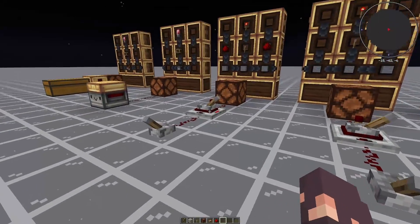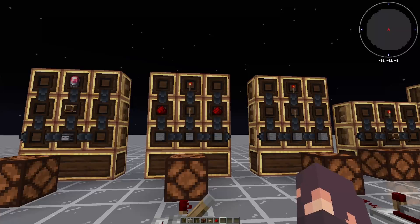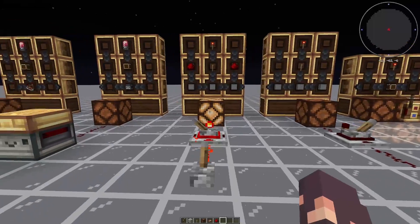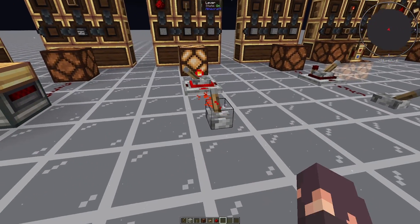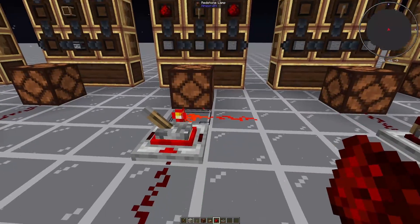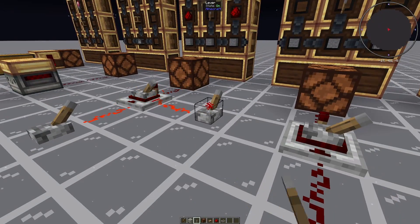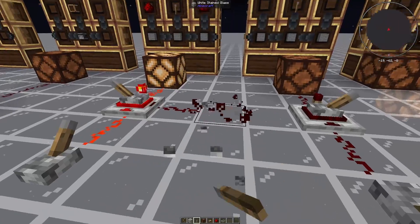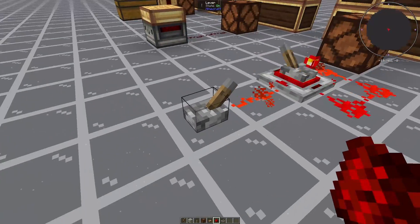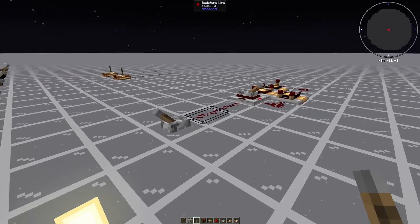The more interesting one is the powered latch. This thing is almost identical to the powered toggle latch but, as you can see from the crafting recipe, has redstone on either side. If we power it, it will do the same thing as the powered toggle latch. But if we unpower it and repower it from the back, nothing happens — because we need to power it from the side to reset it, which is why the redstone is on the sides. If we have it powered from the back and then add another lever on the side, it will now turn off.